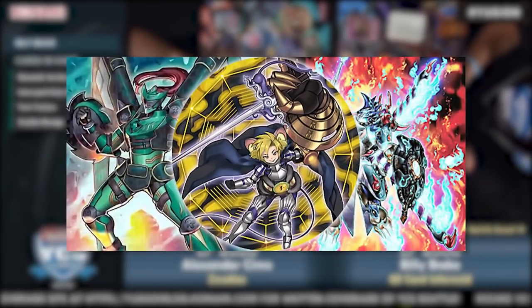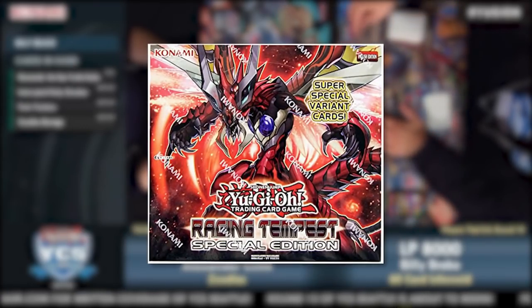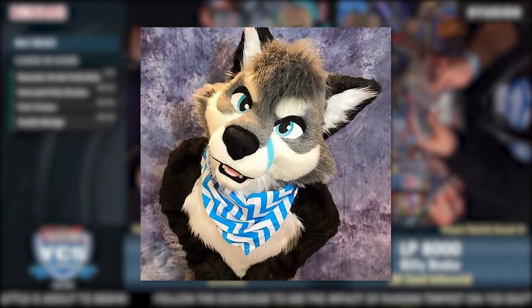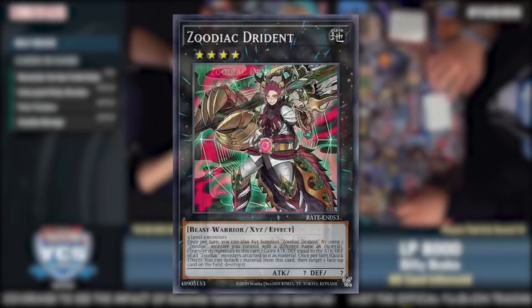Zoodiac — every furry's wet dream. Released in Raging Tempest and receiving support in Maximum Crisis, this group of monsters is based on the Chinese Zodiac, their beast-like form and type, and the weapons they wield, forming the ultimate Port Monchou: Zoodiac.